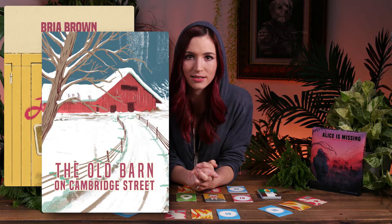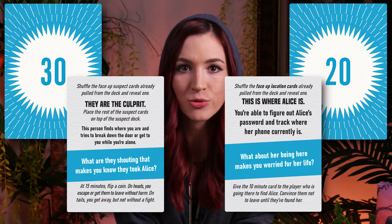The player should organically work new information into the group conversation and places the suspect or location card face up on the table next to its deck. The 30 and 20 minute cards direct the player to shuffle the revealed location or suspect cards and draw one randomly. The 10 minute card does not require a card pull and instead determines how the players find Alice. Throughout the game, players unveil clues, raise suspicions, and find new twists in the stories of their trusted allies.